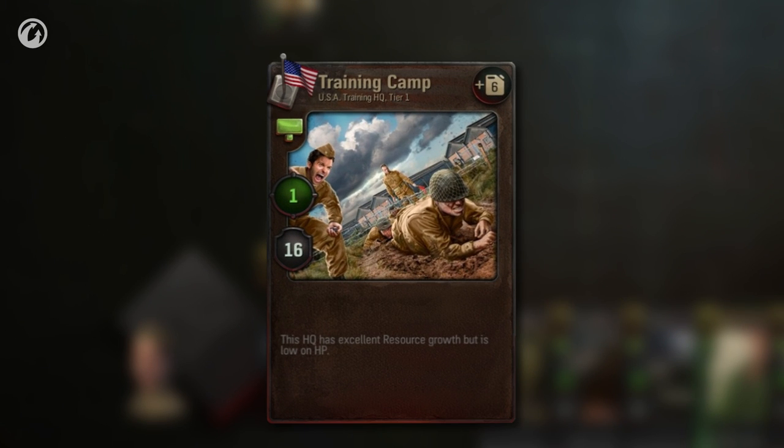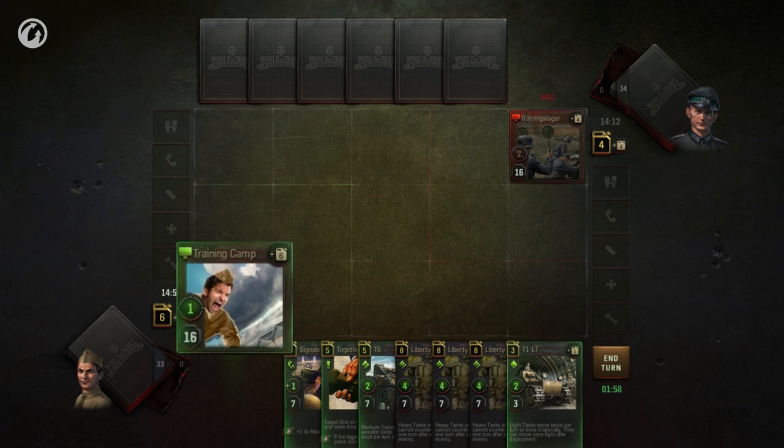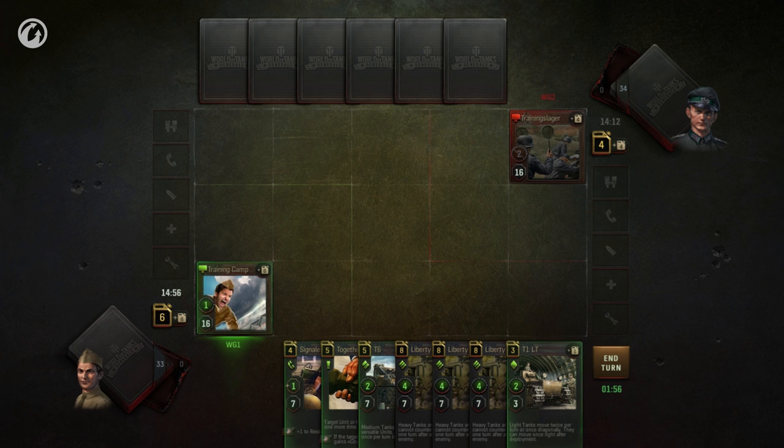The focal element of the game is the HQ. Your HQ is your most important card. It's situated in the left lower corner of the battlefield. Your rival's HQ is located in the opposite corner.